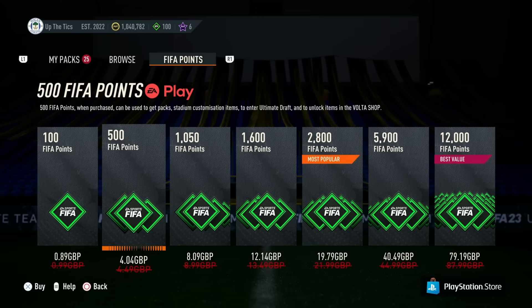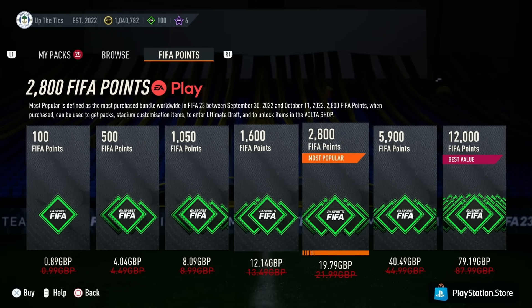They're not called FIFA points anymore — they're called FC points. If you don't know what FC points are, they're basically an in-game currency that will allow you to go and buy things like packs. It'll also allow you to enter something called the Draft, which is a game mode in Ultimate Team.